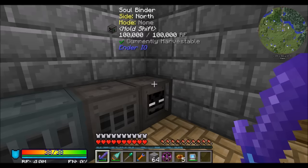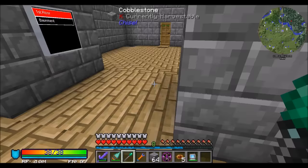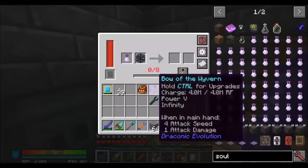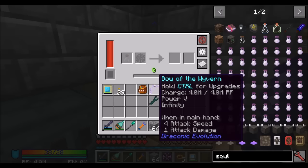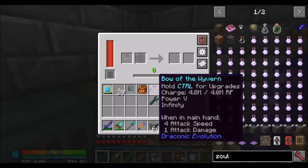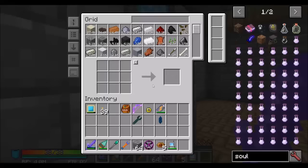We're going to turn one of these spawners into a Blaze spawner. We just need to snag some experience — eight levels — and we can get ourselves a Blaze spawner. Slowly but surely. Surprised I don't have an Octodic capacitor in there, but to be fair I rarely use those machines. Now I have an Octodic capacitor in there.